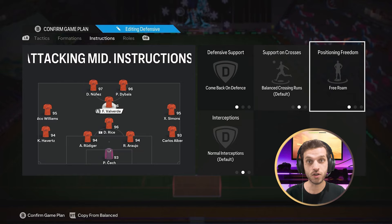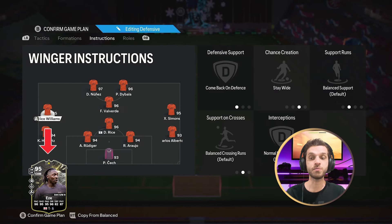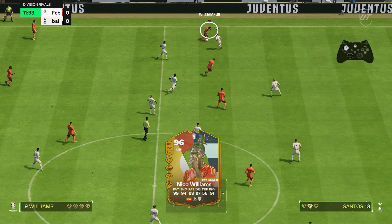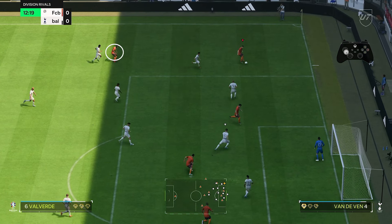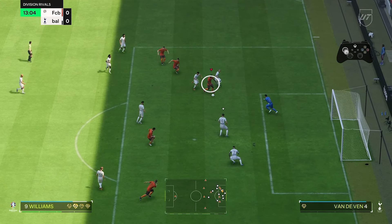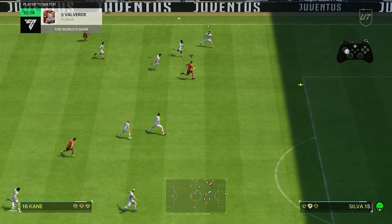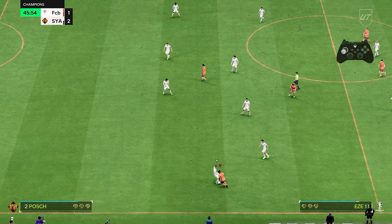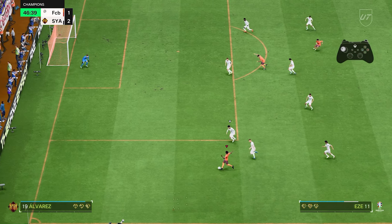Your left mid needs to be on come back on defense and stay wide. I used Nico Williams in this position — I packed him last week and he is extremely good with his rapid plus, going behind opponent defenders with running and combining with your left back. He also has the deep cross which is extremely recommended in this setup, so you can easily cross the ball and score with headers or final taps.